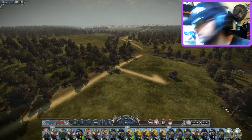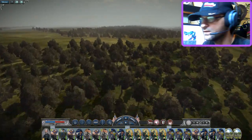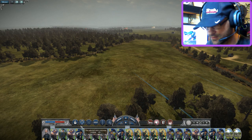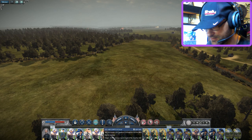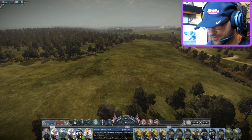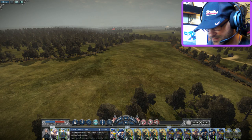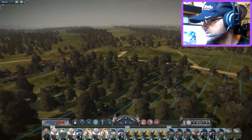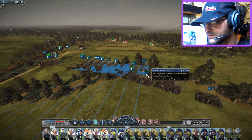I know nothing of this map so everything's just going to be trial and error. I want to get to about halfway in the map, and I think this would be a good position to put our cannons. I don't know why they are half running and half not — now they're all running. I didn't want them to run.